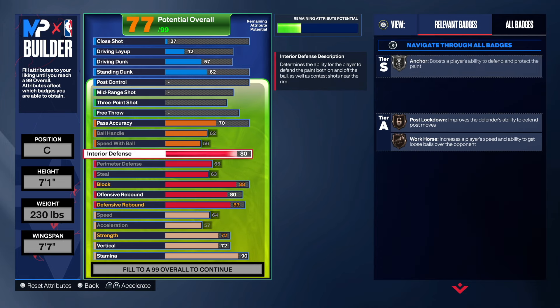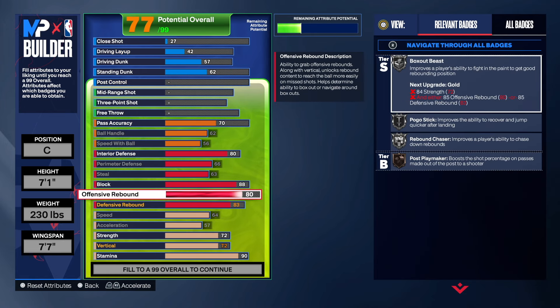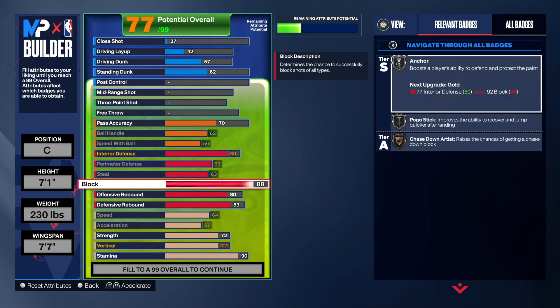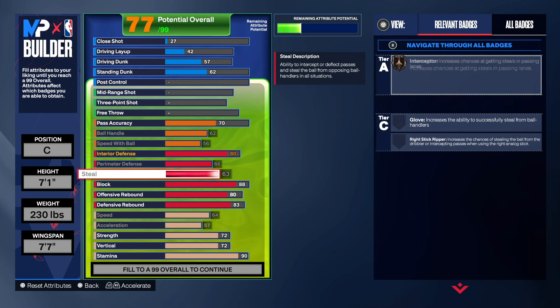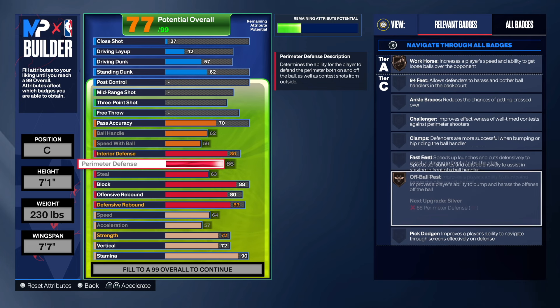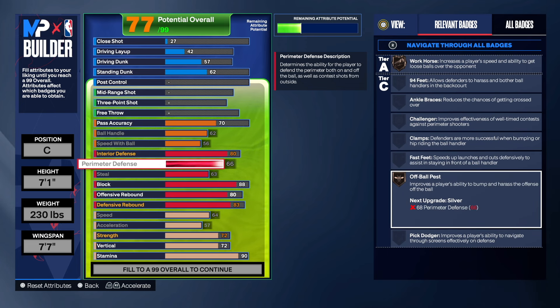The physicals and defense are looking solid. You'll get good block animations with the 88 block. At 71 with a 77 wingspan you have steal, and you've got All-Four Pass for a center which is great — most centers don't have this, so All-Four Pass bronze.